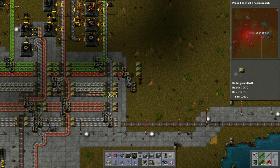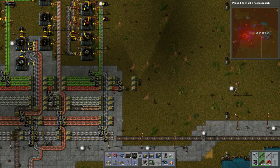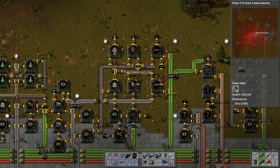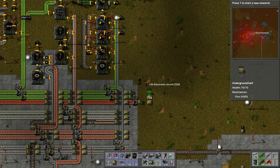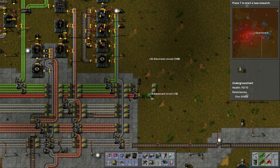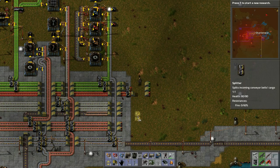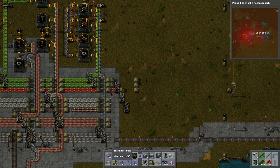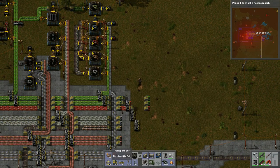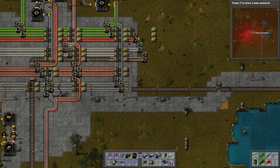We need to get the batteries up as well — can these go one more space? We need a bit more room here. Let's split the steel like that and the batteries like that. This will probably be producing non-stop.